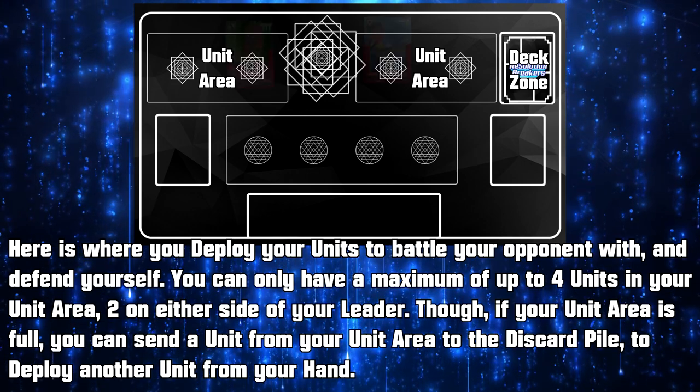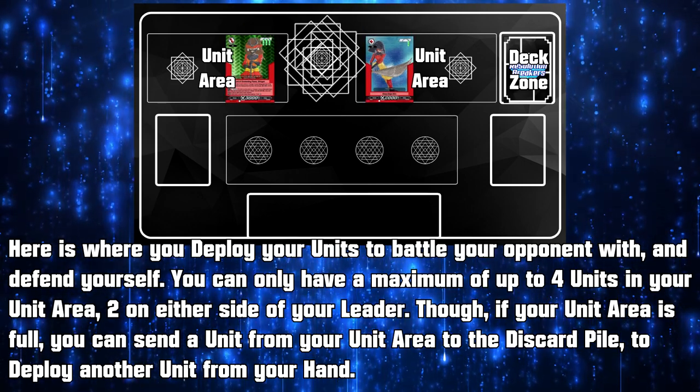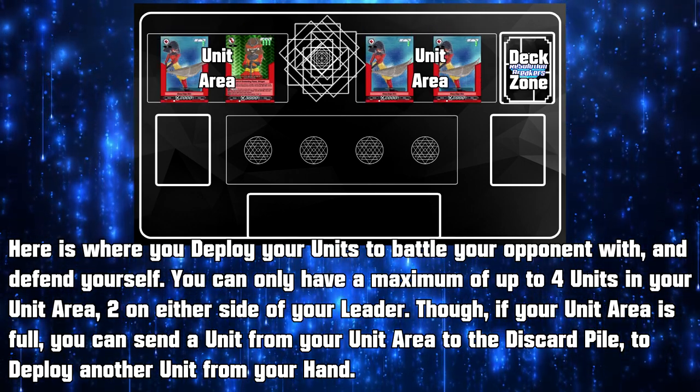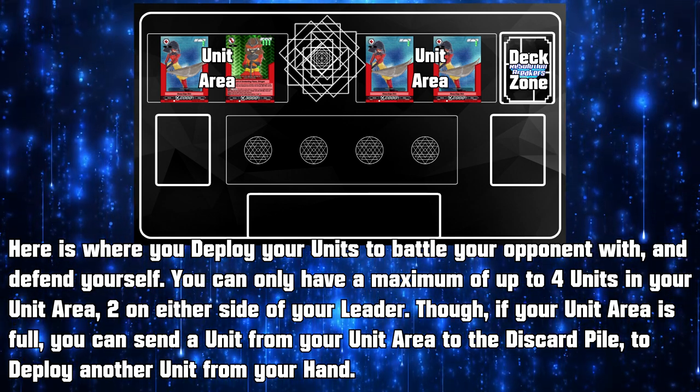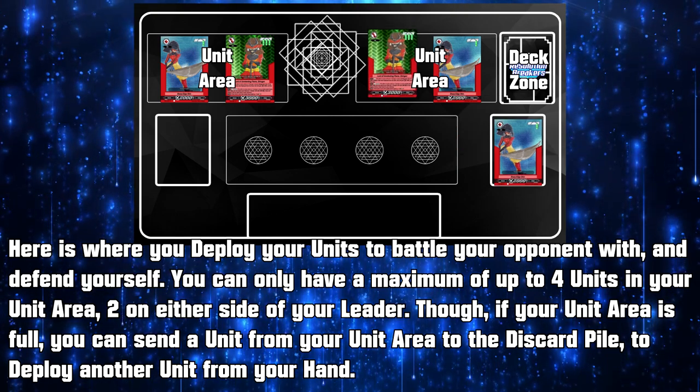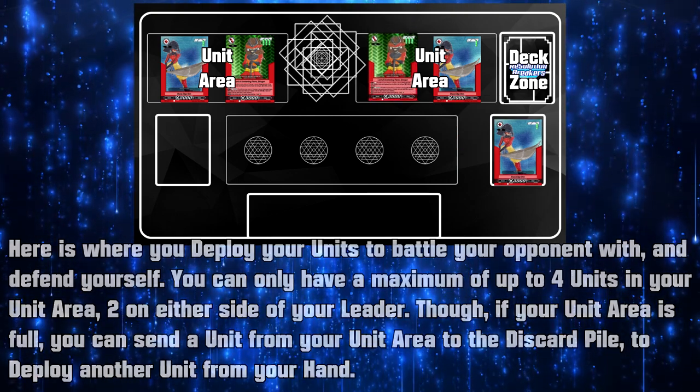Unit Area. Here is where you deploy your units, on either side of your leader. You can have a maximum of up to 4 units in your unit area at a time. Although if your unit area is currently filled up, you can send a unit in play to your discard pile in order to deploy another unit from your hand.